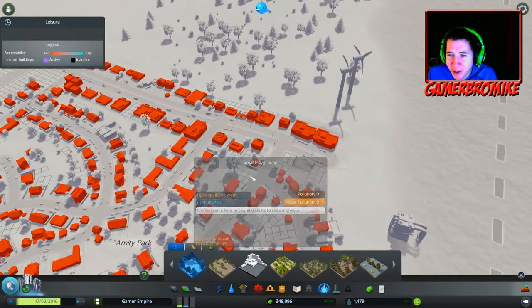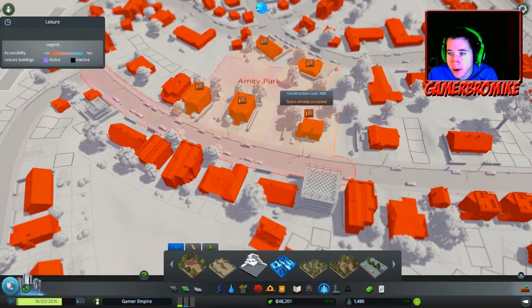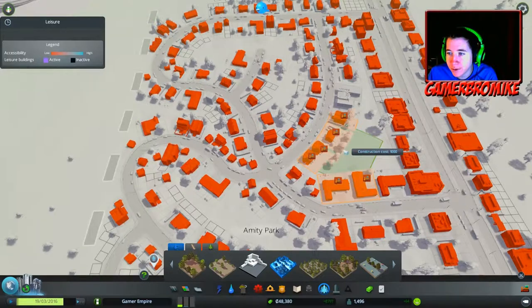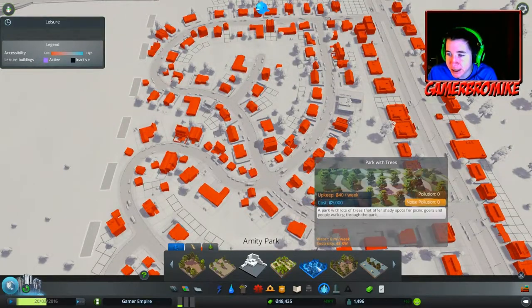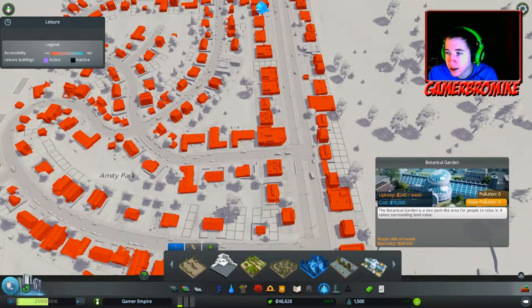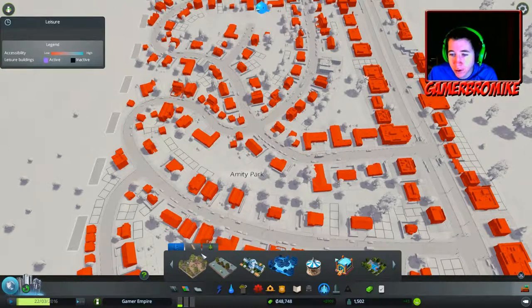So let's see what we got here - we got a small playground. Children come here to play and adults relax and enjoy. We have a plaza with trees, small park, large playground, plaza picnic tables, botanical garden. Maybe let's put in a little basketball court and a dog park. Maybe a basketball court and a dog park.